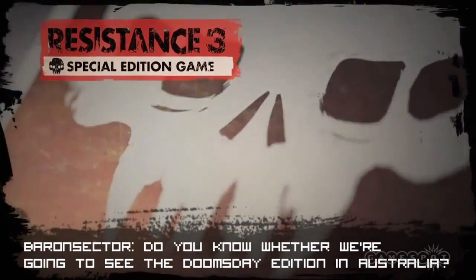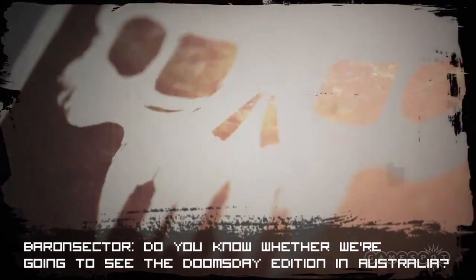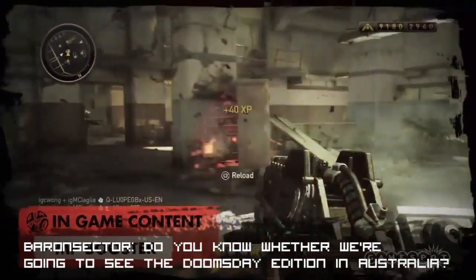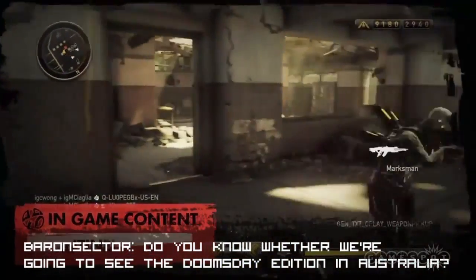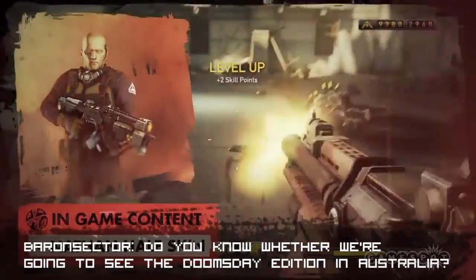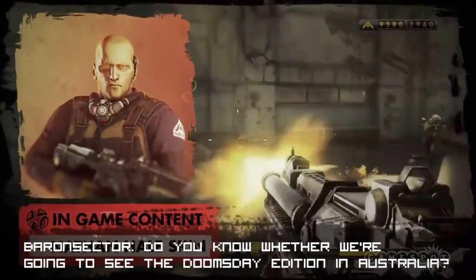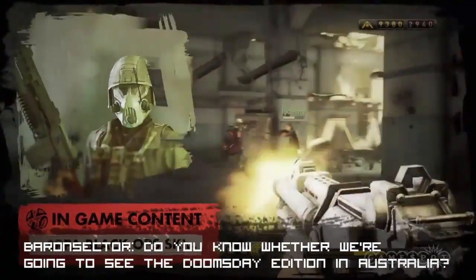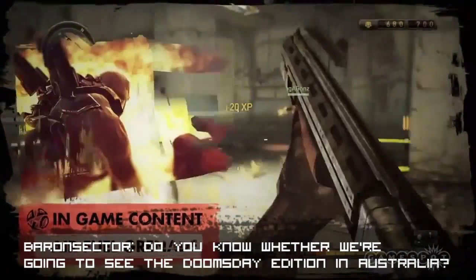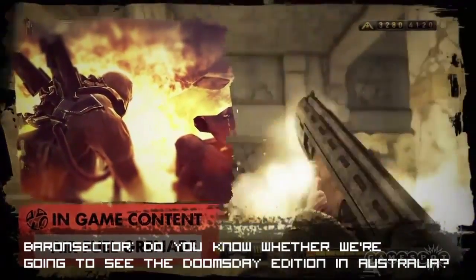Also included are some nifty physical goodies: a Joe Capelli journal, hip flask, canvas satchel bag, Chimera firing range target — just in case you forgot what you were shooting at — and a deck of SRPA playing cards. The PlayStation Move Sharpshooter shells and controllers are available separately anyway, so if you want to play with motion you can always build your own Doomsday Edition by picking up the individual bits and pieces as you need them.